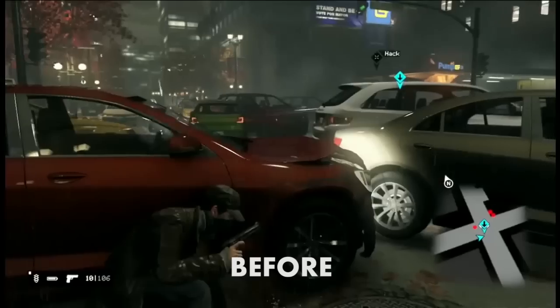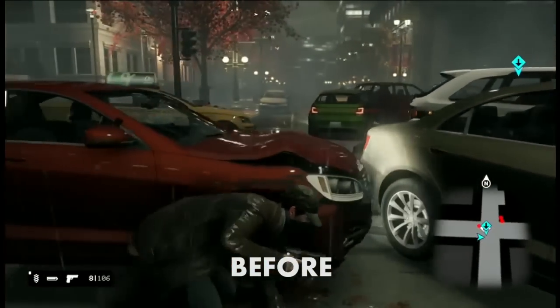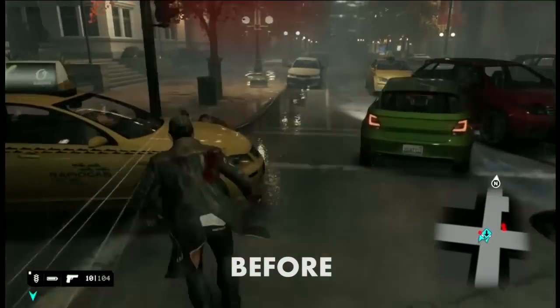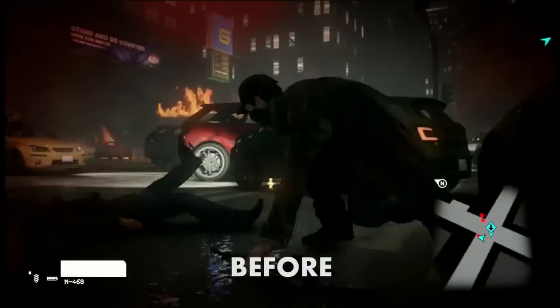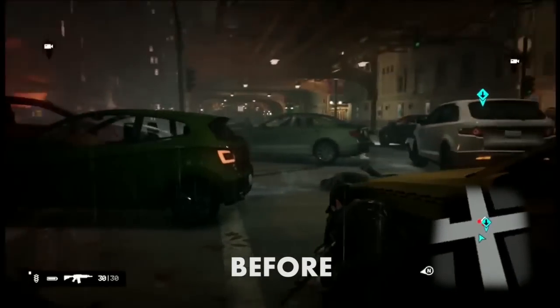There was more than a little concern from the PC crowd in particular, who have invested full paychecks into these monster machines, only to end up with kind of a crappy experience. And it's one that they didn't have to have, since it turns out all those settings to make it look as nice as it did in that E3 demo were still in the code, just waiting to be switched on. Ubisoft claims they disabled those settings for stability, but a lot of people thought it had more to do with making sure the console versions didn't look bad in comparison.